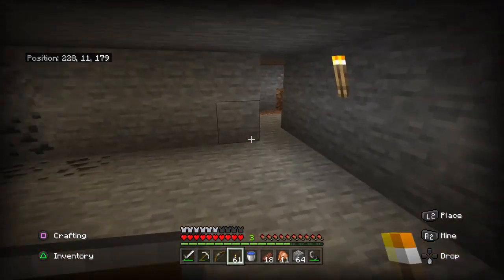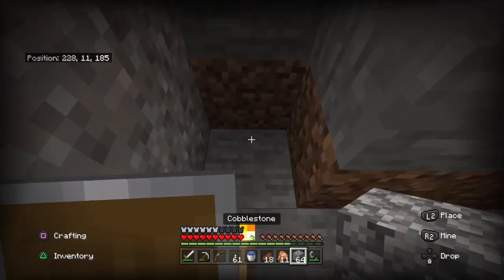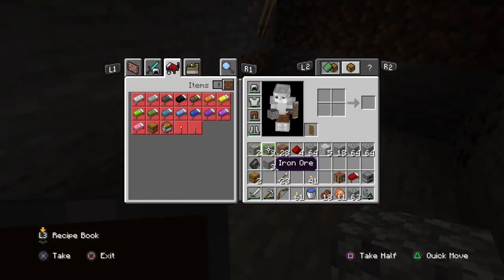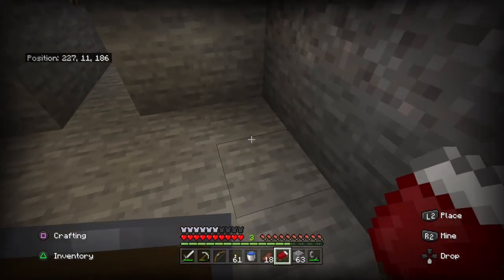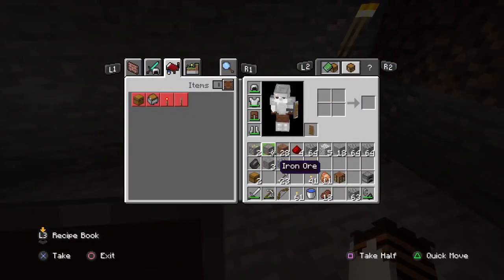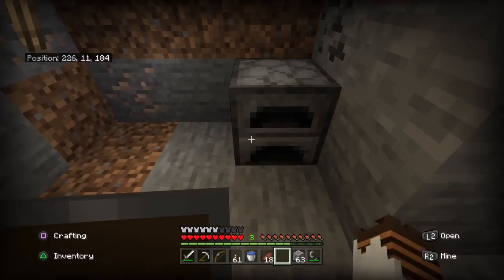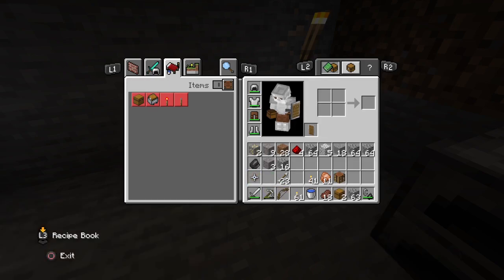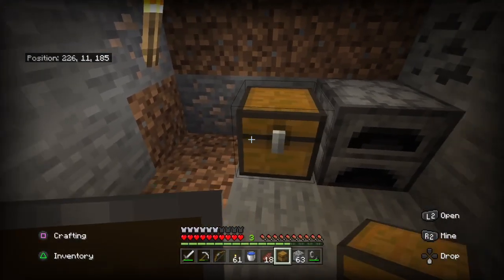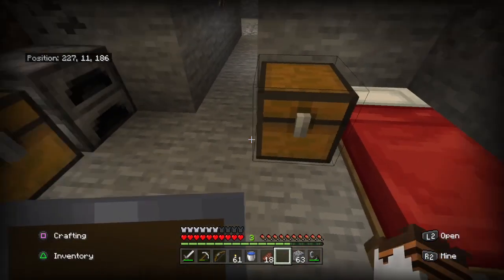Now let me give you a tip, and that is to make a base. A base in your mine can help you avoid going to the surface, limiting how much you travel back and forth. To do this, keep a chest for food, a chest with pickaxes, a furnace, a bed, and a crafting table — all of that in a base is really enough to hold on to.